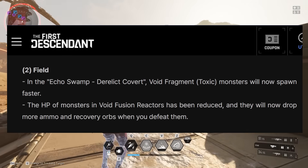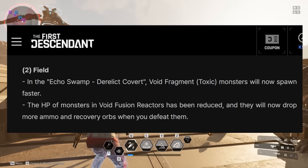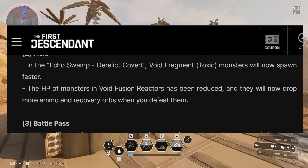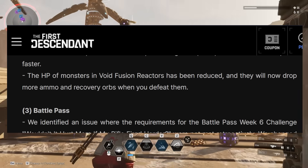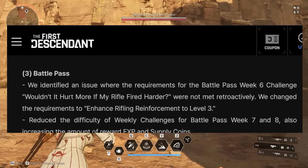The display animation for Ammo Forest materials when using a reconstructing device has been simplified, letting you quickly check the materials. That is so nice. For the field, in the Echo Swamp, Derelict Covert, Void Fragment, Toxic Monsters will now spawn faster. The HP of monsters in Void Fusion Reactors has been reduced and they will now drop more ammo and recovery orbs when you defeat them. You guys have been requesting more ammo constantly, so hopefully that alleviates that situation a little bit.